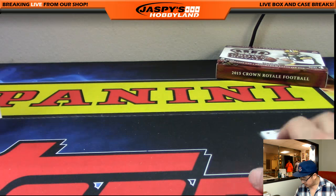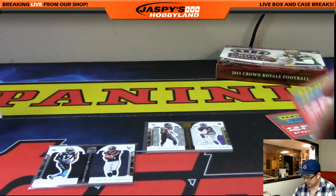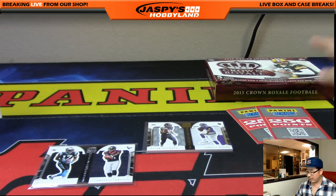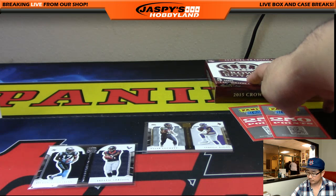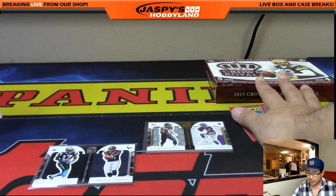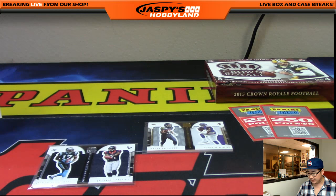Let's do some randomizers. We've got this randomizer to do, this randomizer to do. Some points, Super Bowl squares, and that box right there. For the points and this empty box, I'm going to take everybody's name — the top two will get Super Bowl squares, the next person will get a Crown Royale empty box, and the next two will be 250 points. I'll do it in one big list — let's go to random.org.